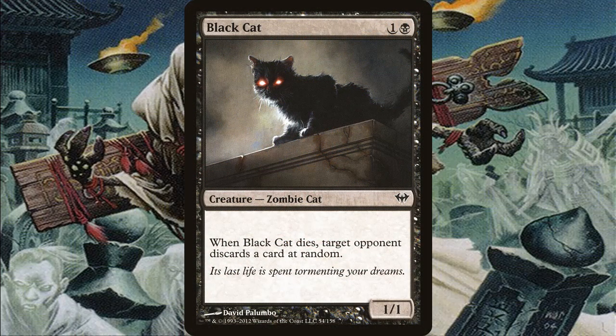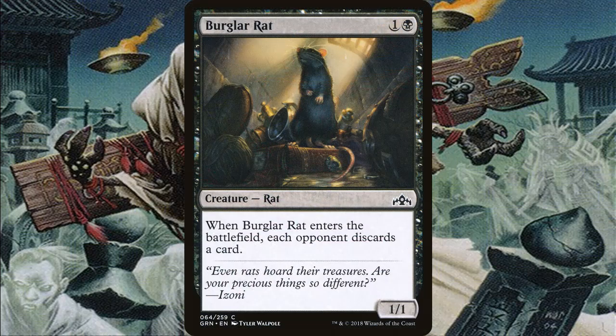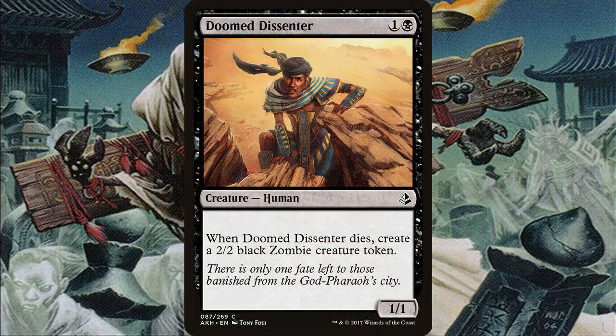Black Cat is one of the first creatures with the deck's sub-theme of discard — because if you have a reliable sac outlet and a couple of these creatures, you can make it hard for your opponents to have a hand. Black Cat forces an opponent to discard a card at random, so you want to kill it and bring it back over and over. Burglar Rat forces each opponent to discard a card — one of the big cards in the deck. If you can constantly kill it and bring it back with Shiree, it's going to make it harder for opponents to come back.